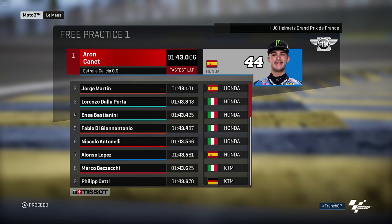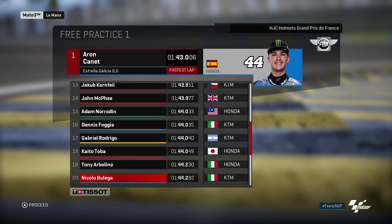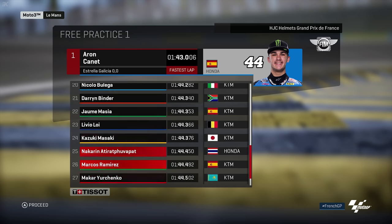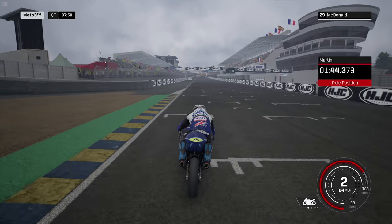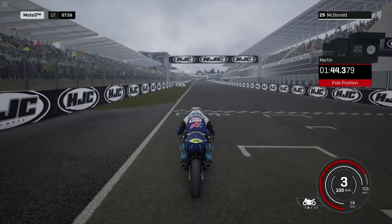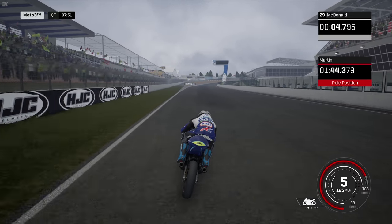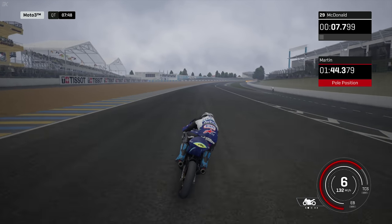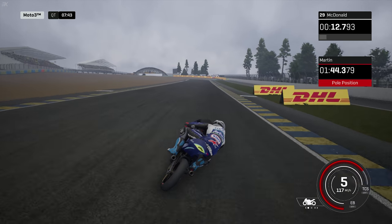Gertie at the top ahead of Martin, Delaporto, Bastianini, and Di Giannantonio. Antonelli, Lopez, Busceki, Otel, and Suzuki just beating Suzuki to round out the top 10. Looking further down around the top 20s, but look at Loi in 23rd and McDonald at the back by a second. Hopefully it's not like that in qualifying. So here goes Mario for the first of three possible qualifying laps. Martin's laid down the marker — 44.3.